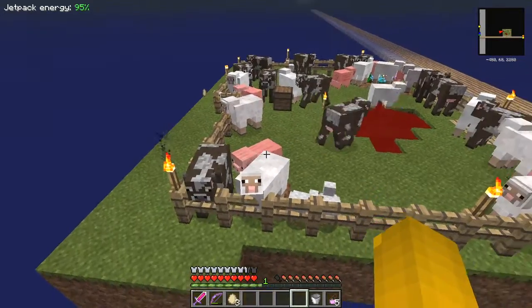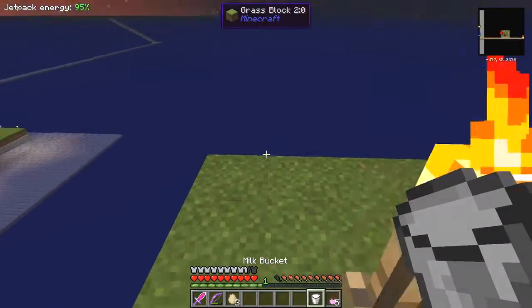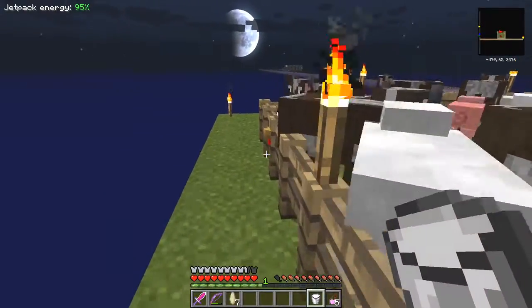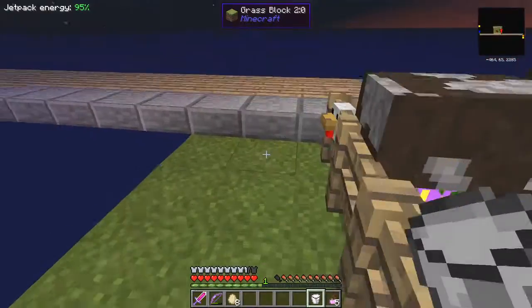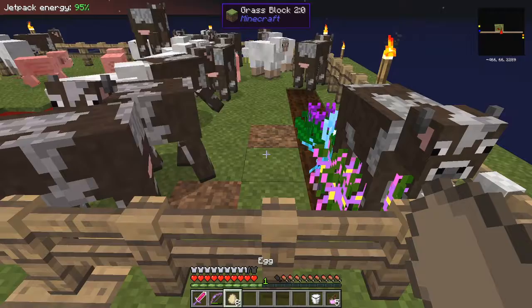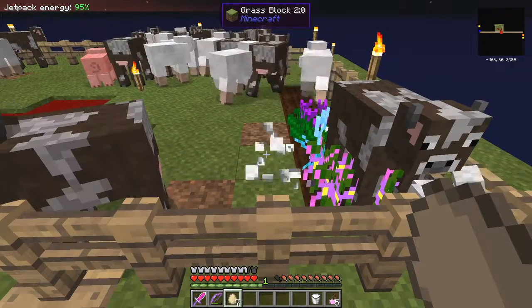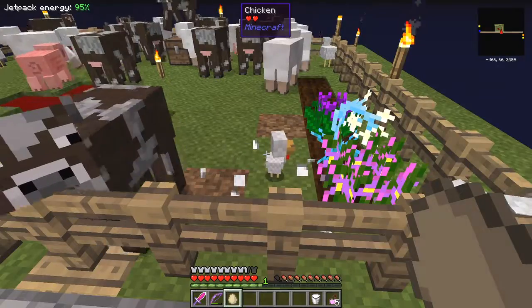Bucket of milk is simply right click a bucket on a cow. If we get that bucket of milk we could probably walk around and pick up a few more of those eggs, then throw those eggs down to get another chicken. That cow will now jump around forever — there we go.